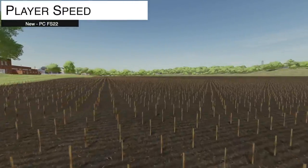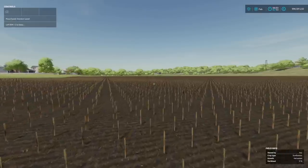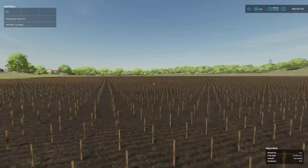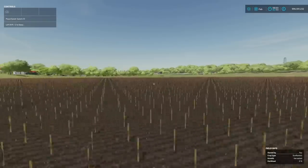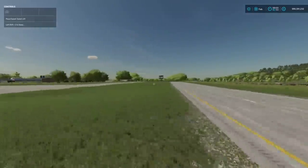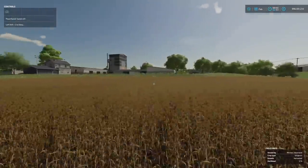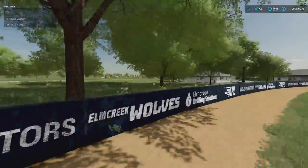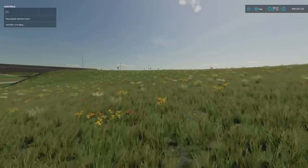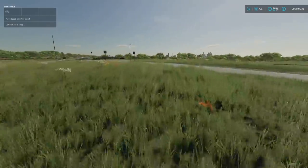Your next to last mod today is Player Speed. This modifies your walking speed so you can set it to whatever you want — slow it down to 0.7, 0.5, or 0.2 of standard speed, or speed it up to 3, 8, 15, or even 20 times normal. This mod was also available in FarmSim 19 from the same modder, Turbastar. In that version you could get stuck at times 20 and had to exit the game. I've used a third-party version of this since FarmSim 22 came out, but now I've switched to this one.